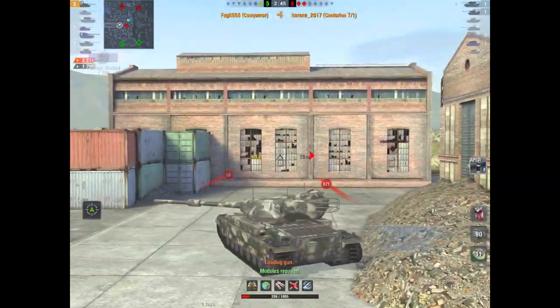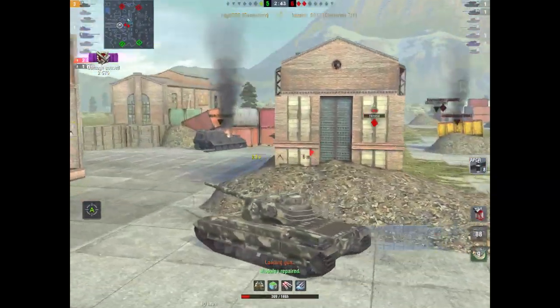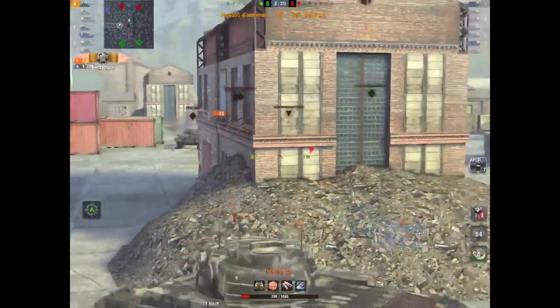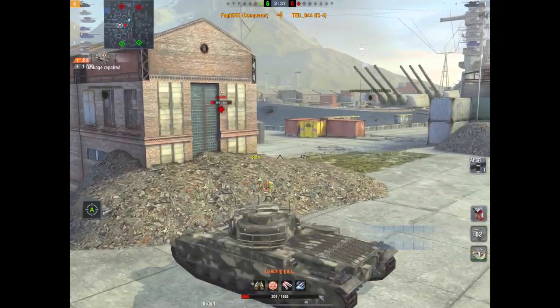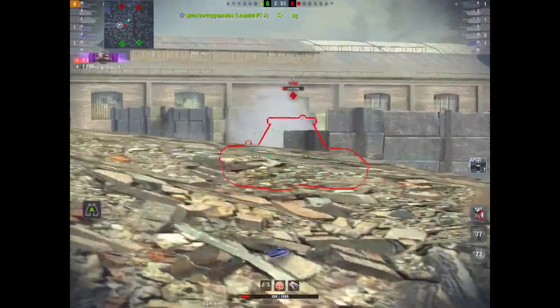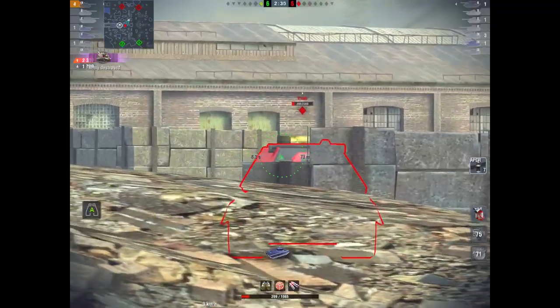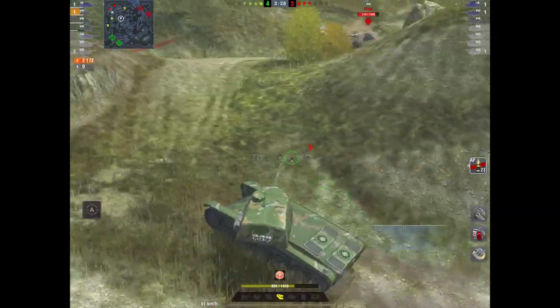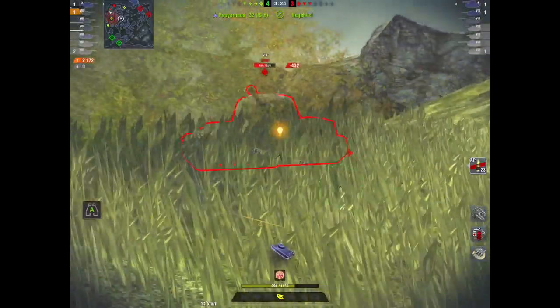The more velocity you have, the more the shell runs true and straight over a greater distance. The reason is that the longer the barrel, the more gases build up to force the projectile down it. With a small stubby barrel you don't get those gases, so the velocity drops.